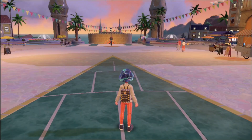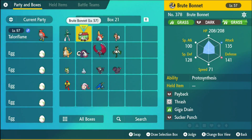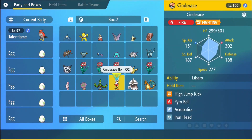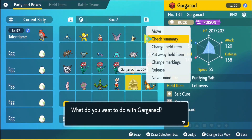All right, let's go to Boxes. It's somewhere in my box — give me a minute, let me find this one. Oh yes, here it is! Here is the Gholdengo. Let's check the summary.